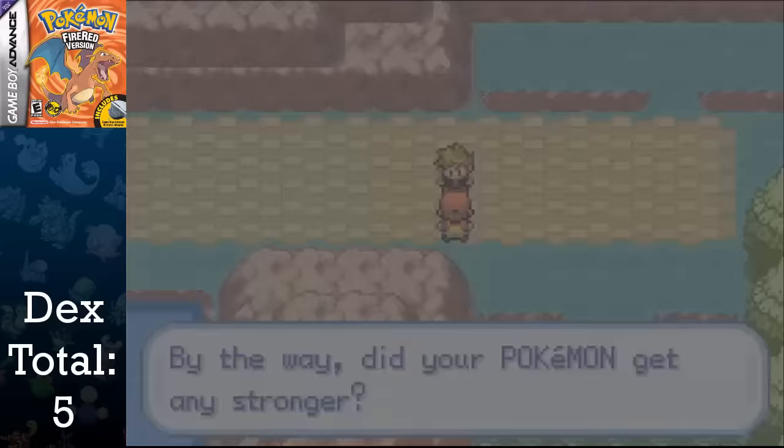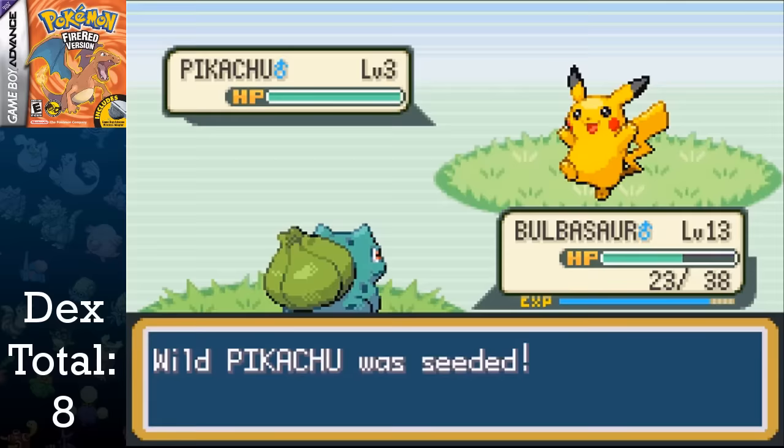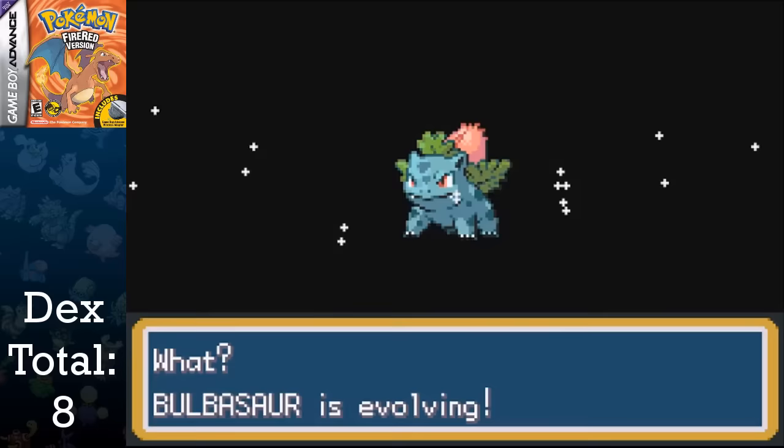I decide to grind for a bit and get Bulbasaur to level 11 before challenging my rival again for some more money to pick up more Pokeballs. I travel to Route 2 and go to Viridian Forest, catching Weedle, Caterpie, and Pikachu. I found Pikachu during grinding for Bulbasaur, saving me some time. I decide to grind Bulbasaur up to level 16 where it evolves into Ivysaur, taking about 40 minutes after catching Pikachu, adding another to the dex total.